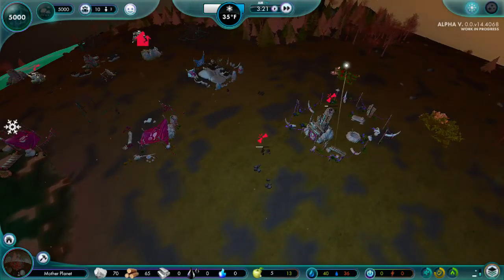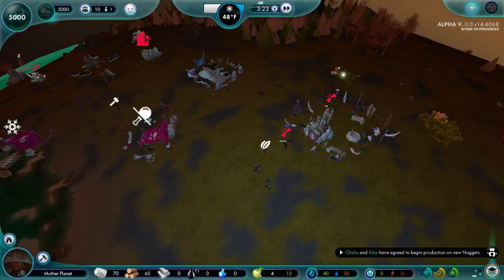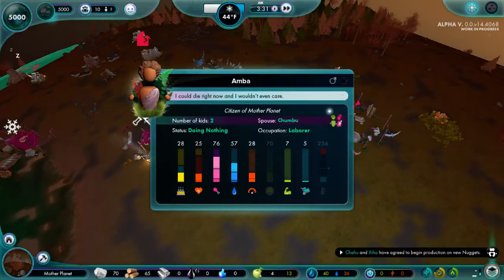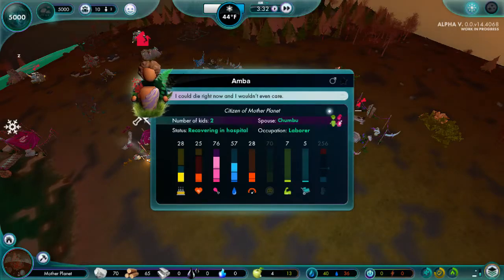We have to have some way of dealing with this copious amount of injuries. It takes so long to make medicines — you have to go for the herbs, then make the medicine, and I think you only get like one herb. Look, every one of these only has one herb. So this guy is probably going to die.